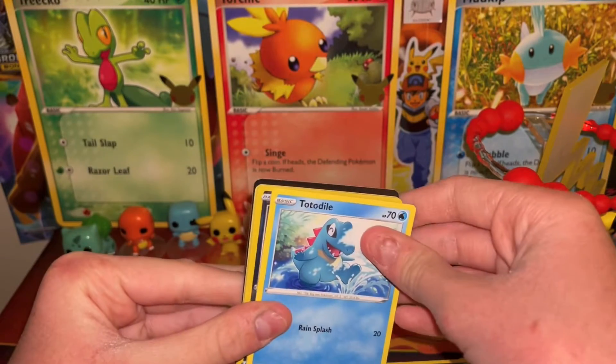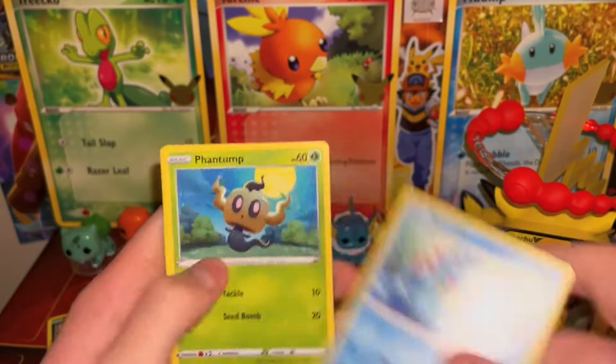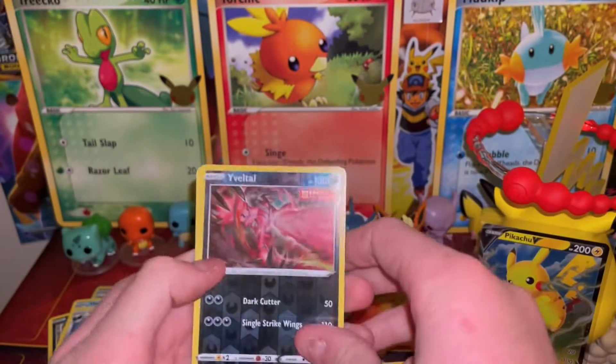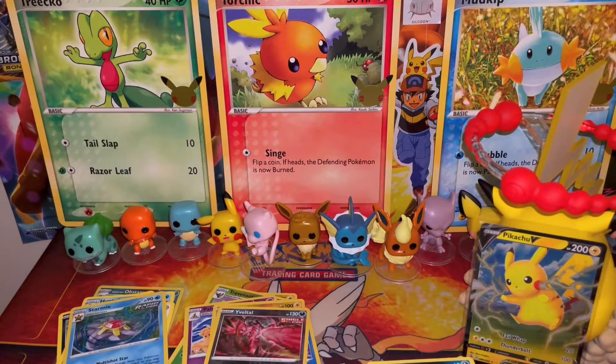We might have something good — it's a black border code! We have Totodile, Phantump, Snorlax which I need and haven't even seen that card before, Reverse Eviolite, another reverse rare, and Starmie Holo — which is not new. What's better, a holo or two reverse rares? I would have to go with the two reverse rares, probably. So I think hashtag Mew is in first place, then hashtag Genesect, then hashtag Boltund. However, we still have two Gengar packs.